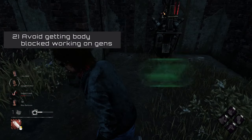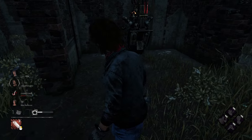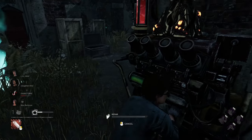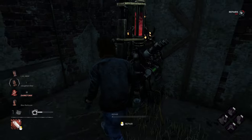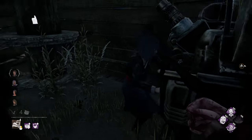When working on a gen, pick a spot that doesn't allow the killer to body block you, preventing you from running away. When you're trapped, the killer will be able to get an easy hit on you. Instead, pick a spot to repair the gen that allows you to look around and always have an exit plan so you can run away as soon as you see the killer.